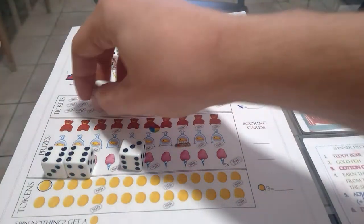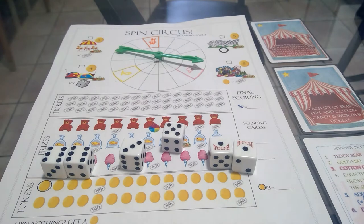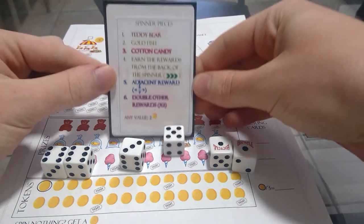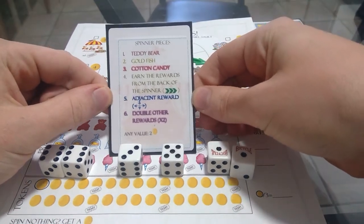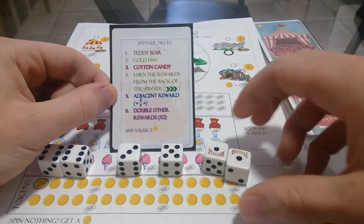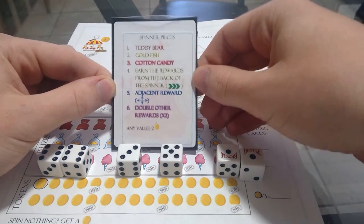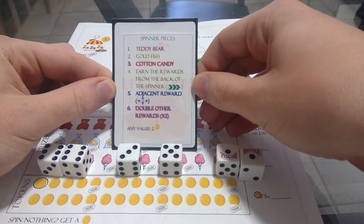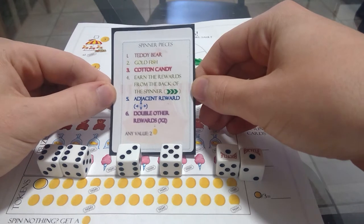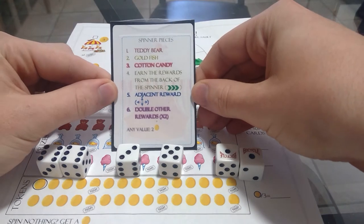The active player takes all the dice of one value. I could choose two sixes, one three, one five, or two ones. Taking ones lets me add a teddy bear piece; there are no twos so no goldfish; a single three gives cotton candy; fours earn rewards from the back of the spinner; a single five earns something adjacent to it; and sixes double what else I get. With any die value I can also add a two-token section.